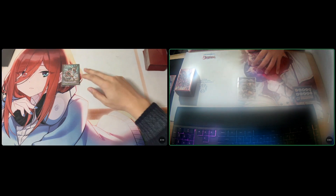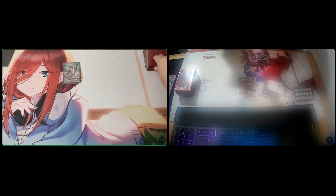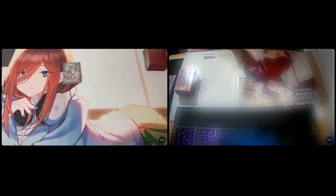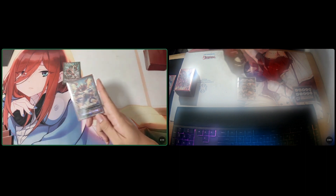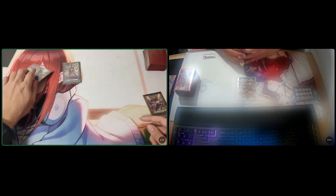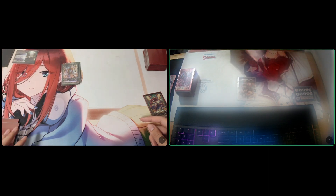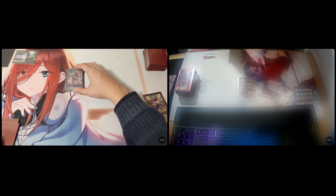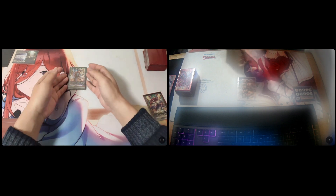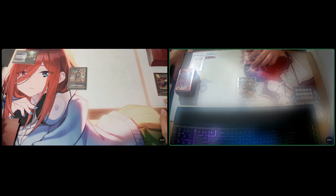Stand up the Vanguard! My vanguard is Lizard Runner Undo. My opponent's is Star Saver Soldier Buckish — oh, Gandiva support. I'm going first, I draw. You wish it's Gandiva, but I assure you it's not. I discard Dragonic Overlord for the ride cost. I ride Embodiment of Armor Bahr. Energy Generator set. My move — stand and draw. I'm going to discard this 15k Grade 1, Lanar Tafia, to drop zone to ride.